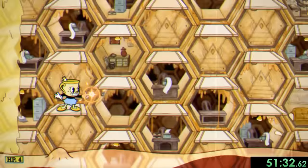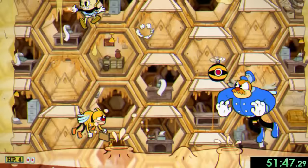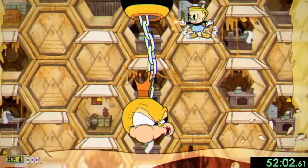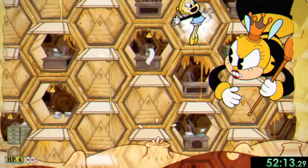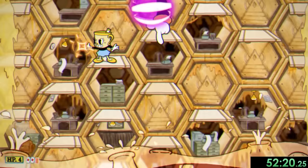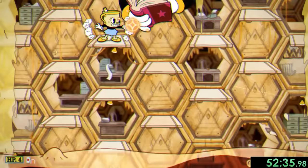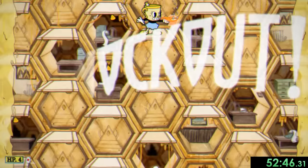Which means we're onto the first boss of Isle 3, Rumor Honeybottoms — and this is another level that's way easier with Miss Chalice. We start out with a security bee, which we can simply charge shot from far away. Then we have to fight Honeybottoms as she sticks her head out on one of the sides of the screen or the middle. We got the middle attack first, where we need to dodge the bee bullets by jumping on different platforms. Next she went to the right where she spawns a pink circle, and I like to just move around it using different platforms. After that she went back to the middle for a really long attack, which allowed us to get a ton of damage. Then finally she came down in the middle with a book, another great time to get damage, and because we got so much damage in the last phase, a single charge shot finished her off — a pretty perfect fight.